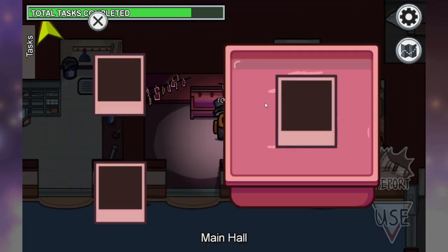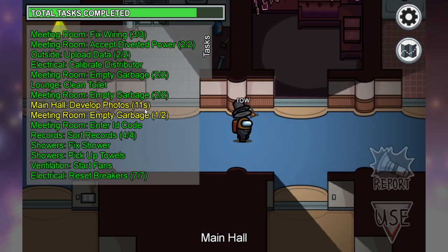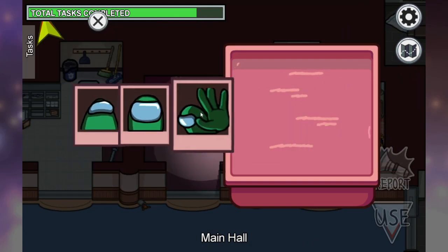Inside the photo booth, you will need to put the photos inside the fluids. It will be on a timer, so just return when it is finished, pull them out, and your pictures are done.